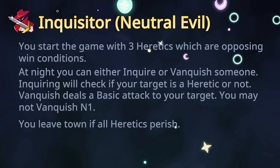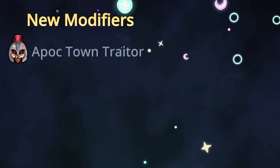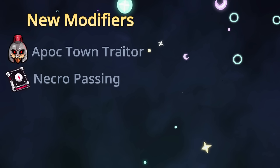That's it for new roles. Now let's move on to new modifiers — we have four new modifiers in this first release. First is Apocalypse Town Trader: it's just Town Trader but with the Apocalypse faction, and there's a new game mode in casual mode called Apocalypse Town Trader using this modifier. The other modifier is Necro Passing, which allows you to pass the Necronomicon between Coven members — used in Coven Ranked and Jackal Returns role lists. It's a game changer and an indirect buff to Coroner as well, since you get to find out different Coven members if they pass the book.